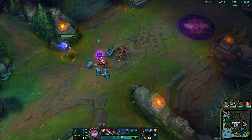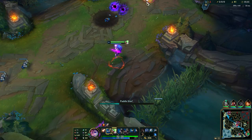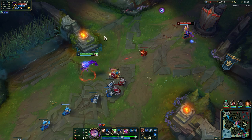Heal - that's not too bad. Pretty much everything you can get from minions is pretty good. Even Cleanse would be really good here because it allows you to get out of Veigar's cage.